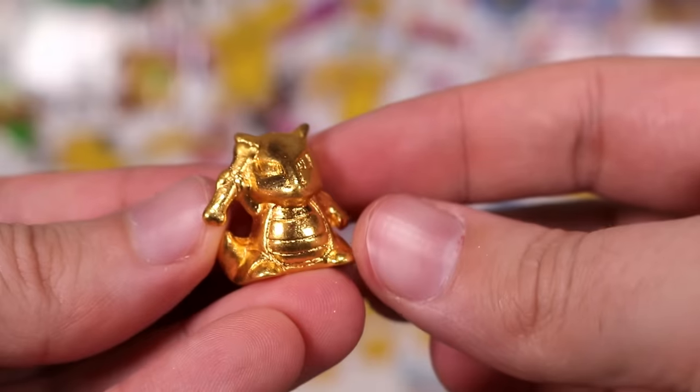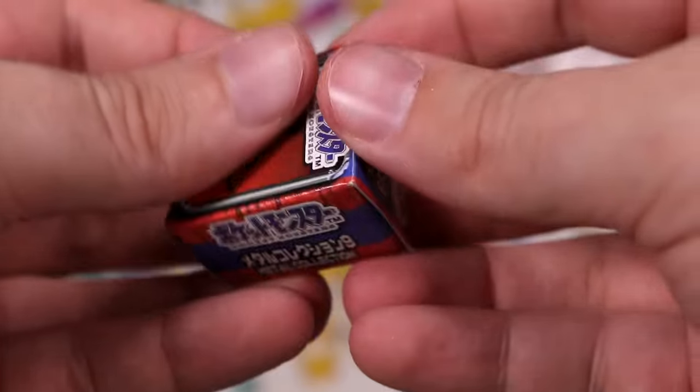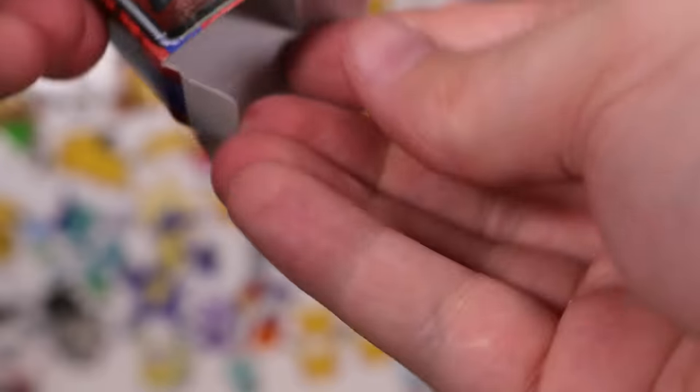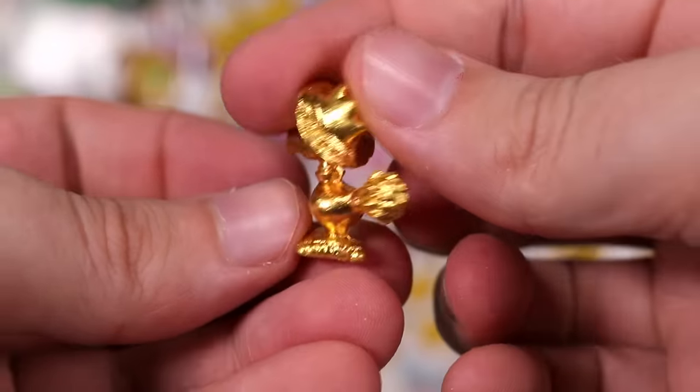And next a gold — a gold Marowak. Haven't seen a Marowak yet, that is nice! Hoothoot Pichu box — I keep thinking there's nothing in it when they get stuck or they're super light. Murkrow — we've had a lot of Murkrows today.